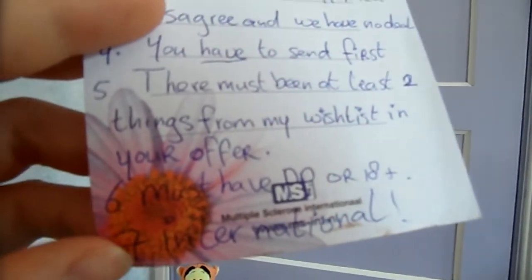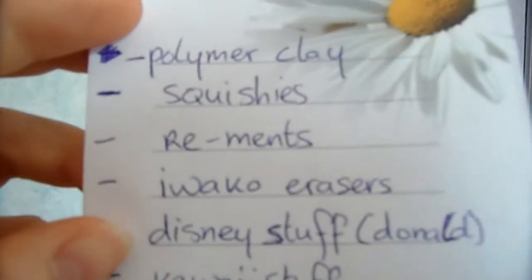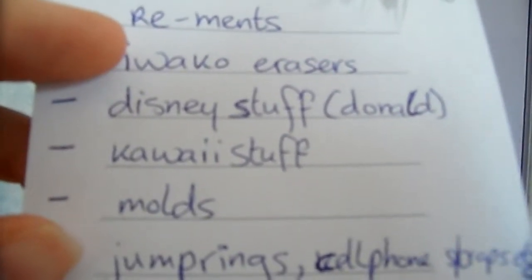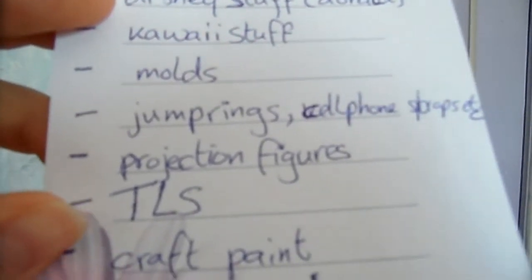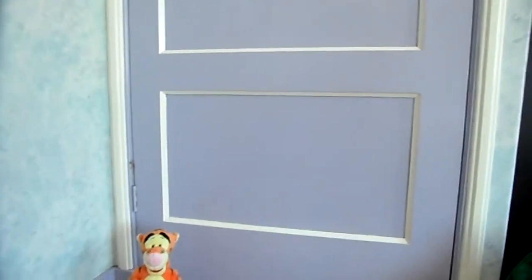Rule five: there must be at least two things from my wish list in your offer. Rule six: must have parents' permission — I can't speak to under 18 without it. Rule seven: it's international so everyone can join. My wish list includes: polymer clay, squishies, Reminds, Iwako erasers, Disney stuff especially Donald Duck or the duck family, kawaii stuff, molds, jump rings, cell phone straps, tack, projection figures, TLS craft paint, popping candy, small bottles, and other crafting stuff.